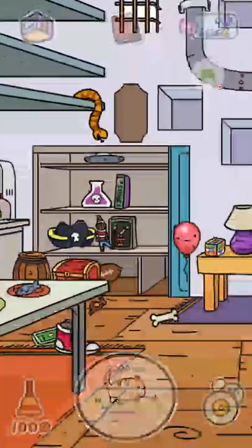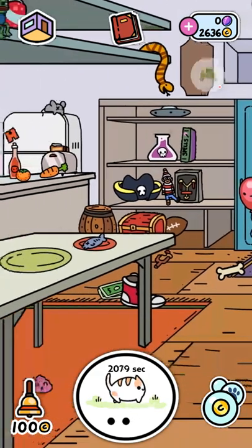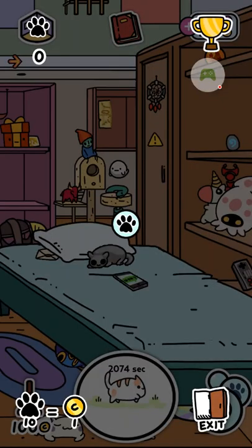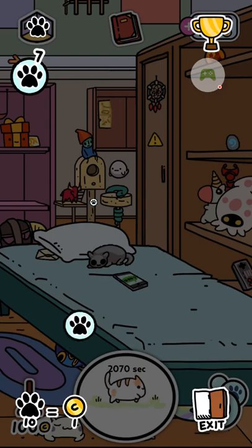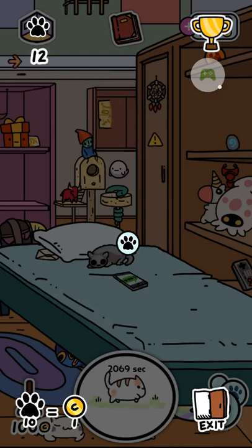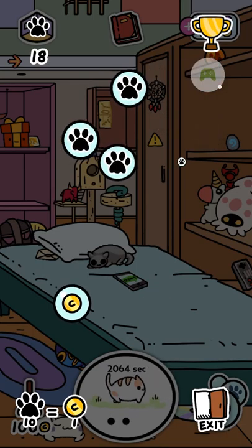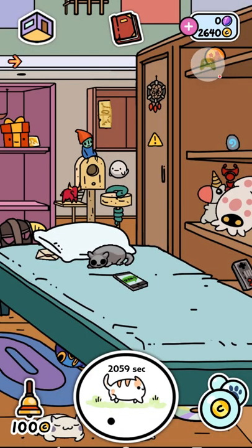There are also a couple other things you can do. Sometimes there'll be a golden cat that you can tap a bunch of times to get some extra coins. You can play these little mini-games. This first one isn't very good — for every 10 paw prints you get, you get a coin. Sometimes instead of a paw print there'll be a coin. But this one isn't very fun in my opinion.